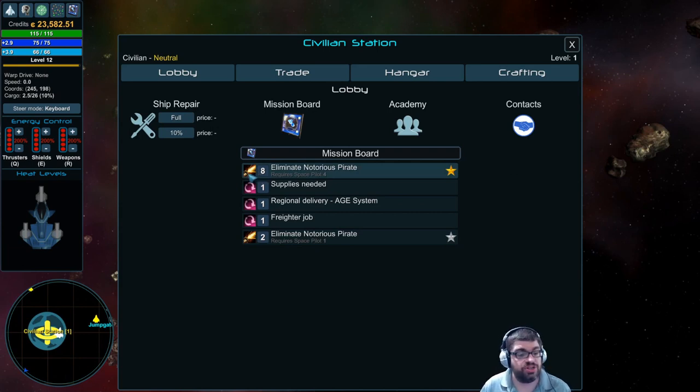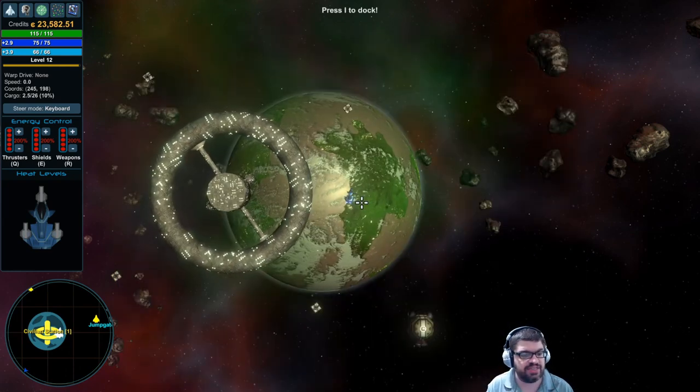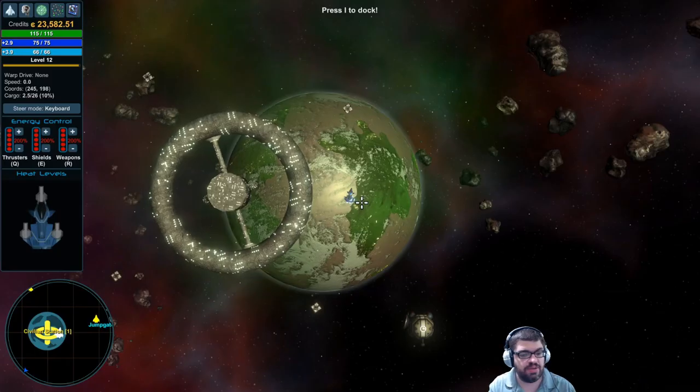There's a mission board where you can take jobs. You can see the level of the mission to the left. Typically these missions are titled a certain way to be consistent. For example, this 'regional delivery' simply means it's going to some other part of the galaxy. If I hit Escape and open up my main map, this is the galaxy — you can see how large it is.